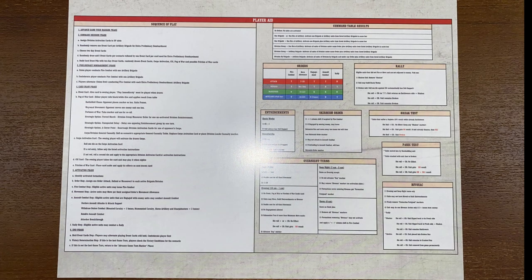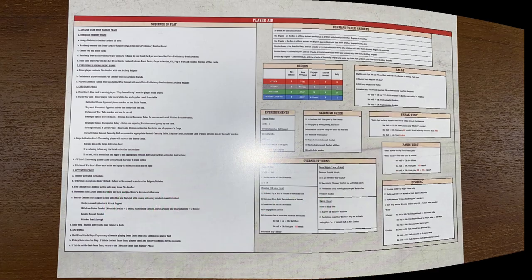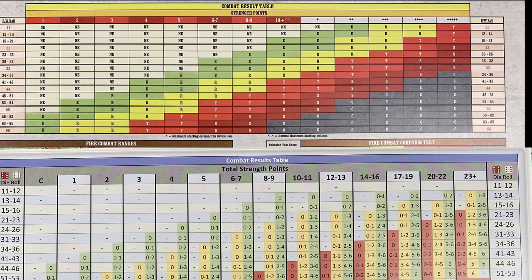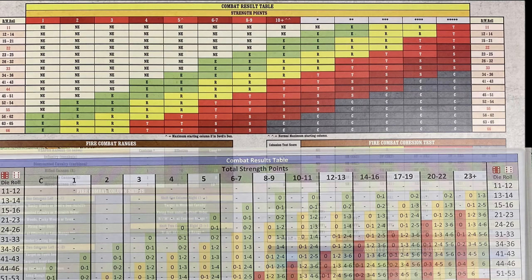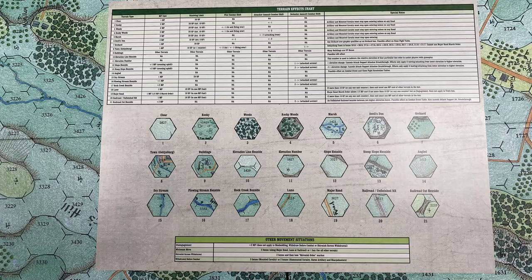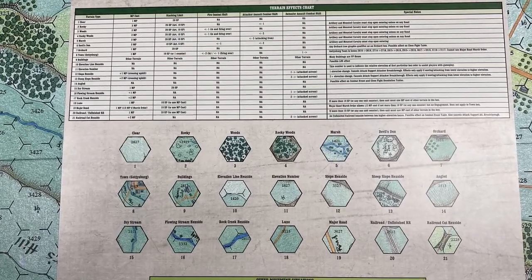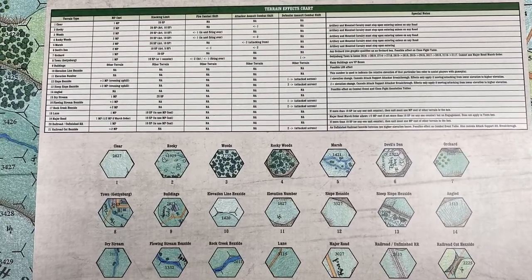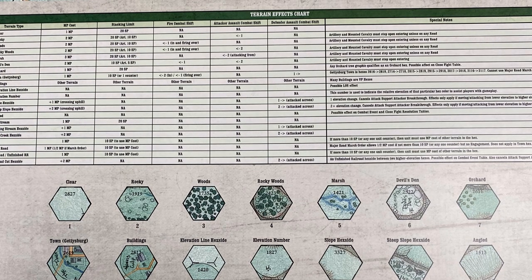Player aids are plentiful and of good quality. However, and this is the only significant negative criticism I have on the game, many of the important player aids are cramming too much information on the sheet and reducing the font way too much for comfortable viewing over many hours. The CRT sheet is a good example. The regimental Blind Sword games separate fire combat information from the assault combat tables, giving the CRT room to show more detailed information in a highly reasonable format. Not so here. The terrain effects chart suffers similarly. You won't need tweezers to play this game, but you might need a magnifying glass. My guess is that individuals will be working on replacement charts uploading to BoardGameGeek shortly — and if not, I may fire up Inkscape and do some work myself.